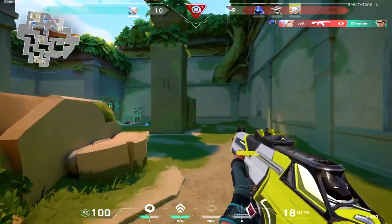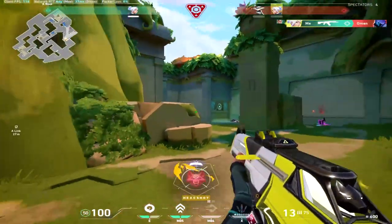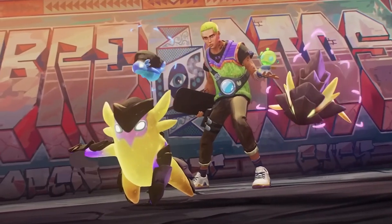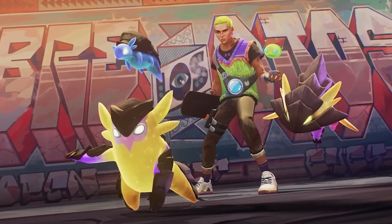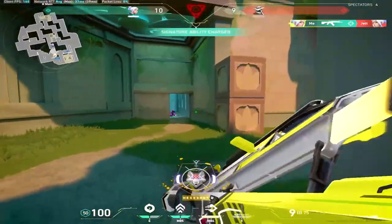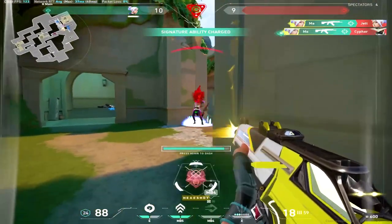Hey everyone, Jade here and welcome to the series in which I explain the abilities of each and every agent in Valorant. Today it's going to be Valorant's latest agent Gecko, whose abilities I'll be explaining. Gecko is an initiator from the United States and just like every other agent in this game, he's got four abilities.